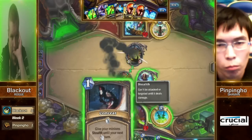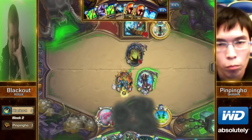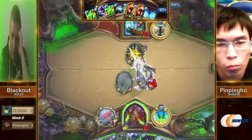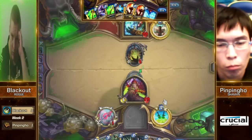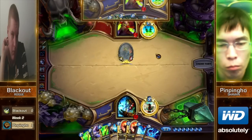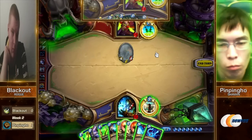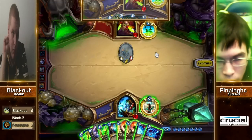The nice thing about popping the Eviscerate on the Loatheb is — oh, Backstab — one card out of order there. It looks like Blackout's happy to just take the five damage to face and get rid of that Loatheb. How much damage is this? He has nine damage in his hand right now with an empty board. I wonder about playing both Flametongues here.